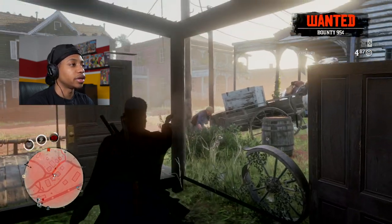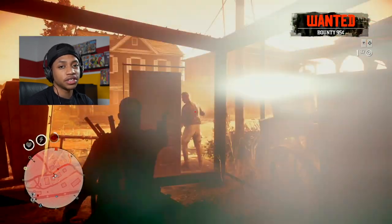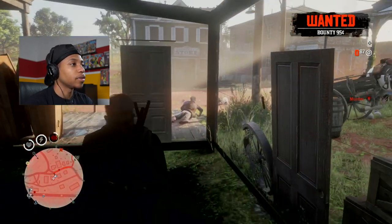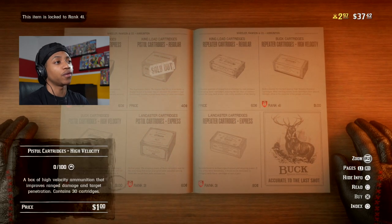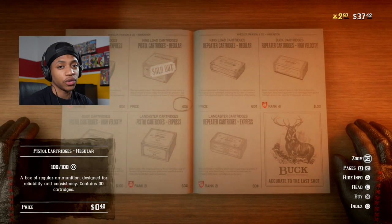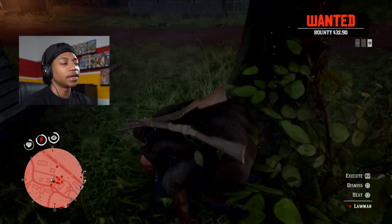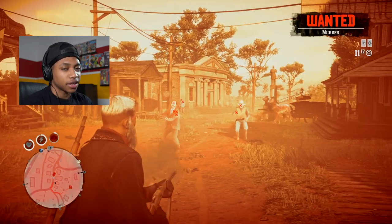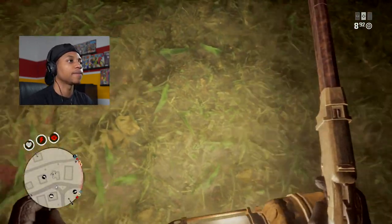This is actually a pretty good glitch, and you can do this glitch while you're in a posse. Also, make sure you stock up on ammo before you do the glitch so that when you run out, you can just walk out of the glitch, get killed, and then get the law back on you and go back into the glitch and rack up on XP.